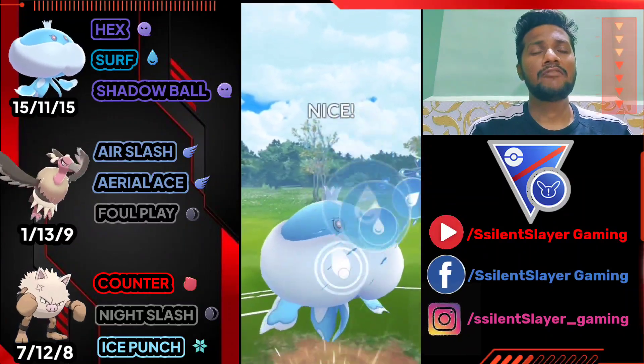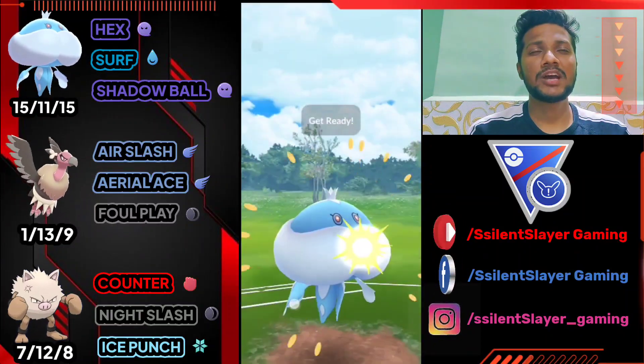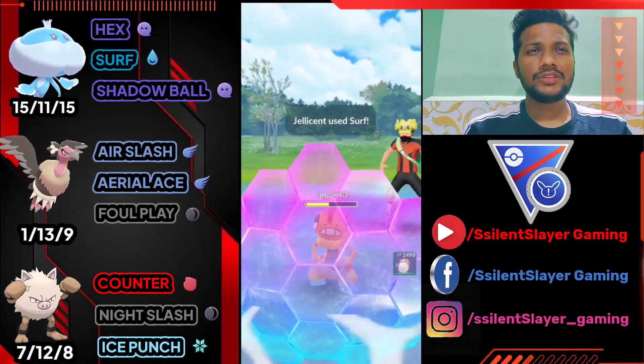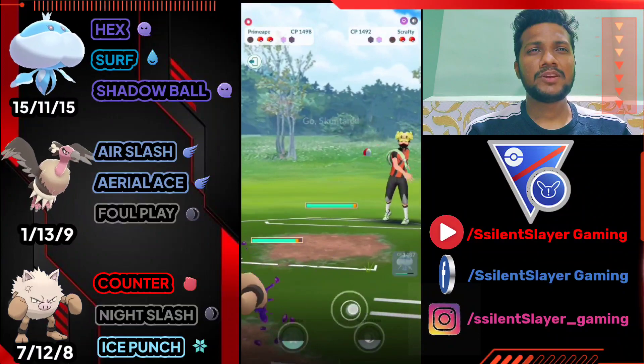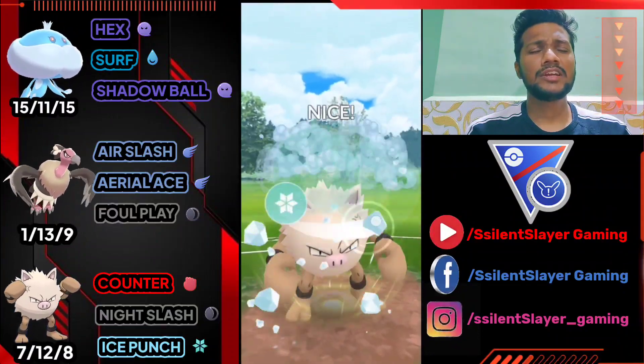I'm going to use my shield because one Foul Play takes like 70% of my health. Let's deliver back-to-back Surf, and after both Surfs I'm going to switch to Primeape. I hope he doesn't have any Charm Pokémon in the back.